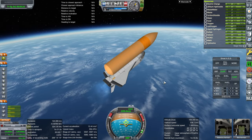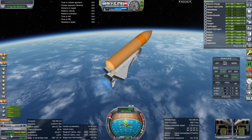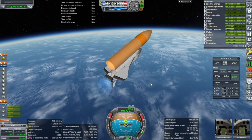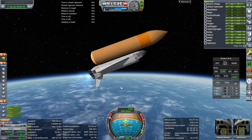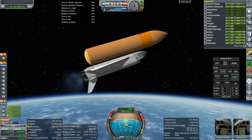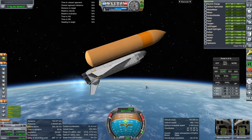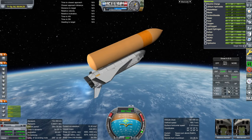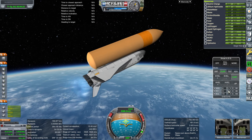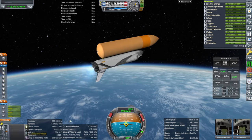Re-entry is a whole lot of business though. Probably don't let the time to apoapsis get beyond one minute at this point. Keep in mind that the main engines are tilted 10 degrees. So even though we're at a 20 degree pitch above the horizon, it's actually 30 degrees because of the engines. If you want to roll over, keep in mind that then they're pointing down, so you have to subtract 10 degrees.